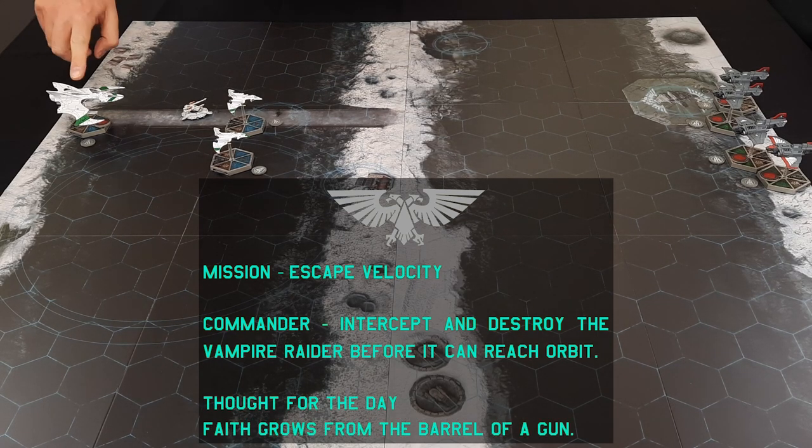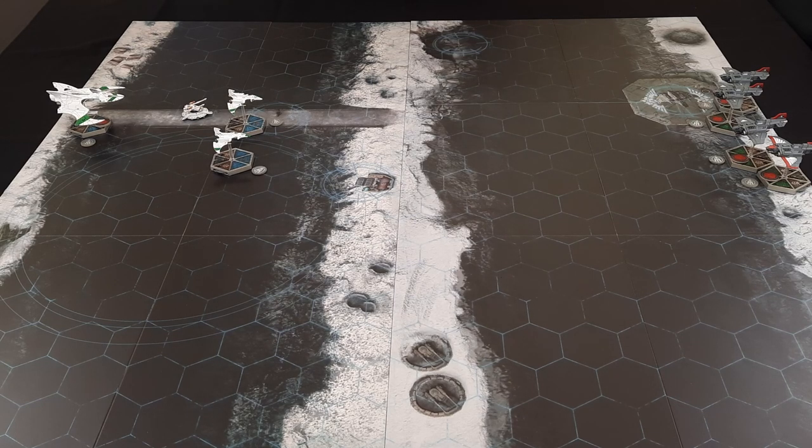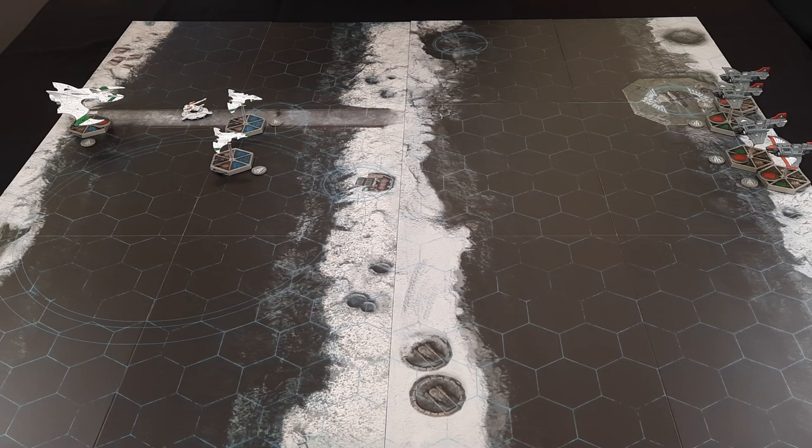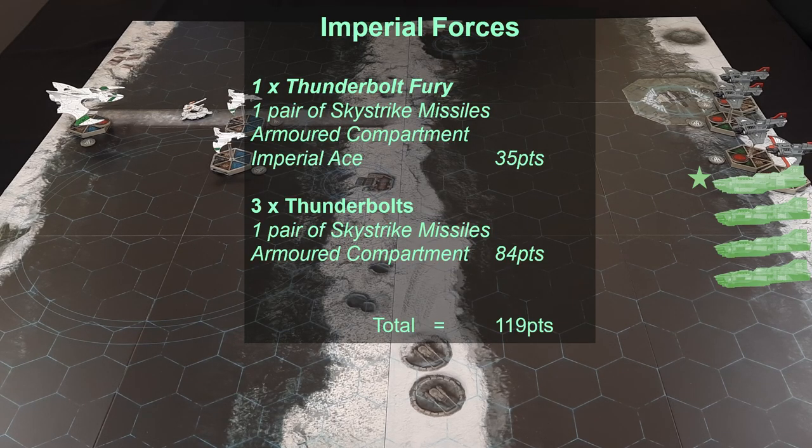The aim of the game is for this Vampire Raider to make it into orbit. It's currently at altitude 1, and from the second end phase onwards it will automatically increase its altitude by 1. It will keep going until turn 6, at which point it will be up to altitude 5. Then the Imperial forces will have one more turn to try and shoot it down before it makes it into space at the end of turn 7.